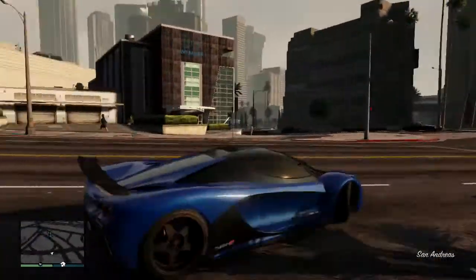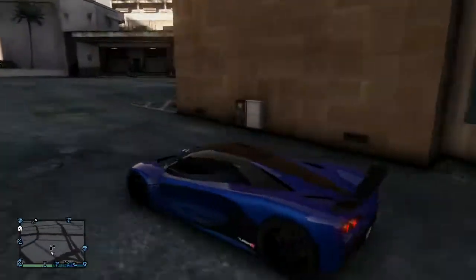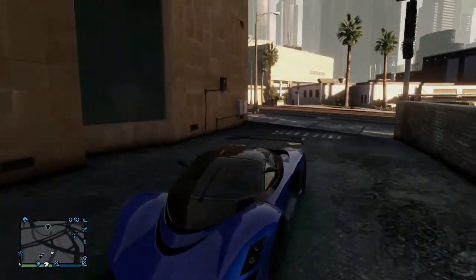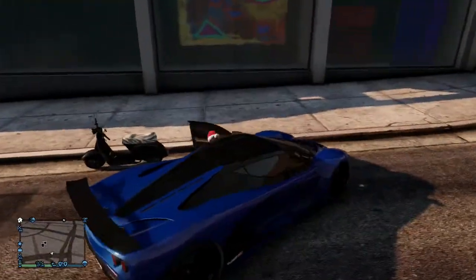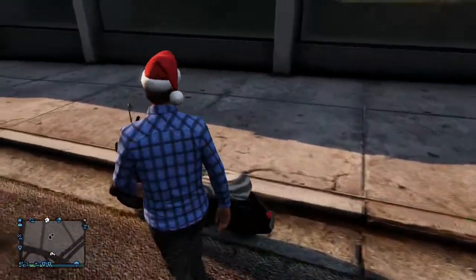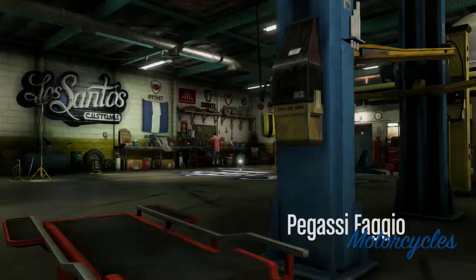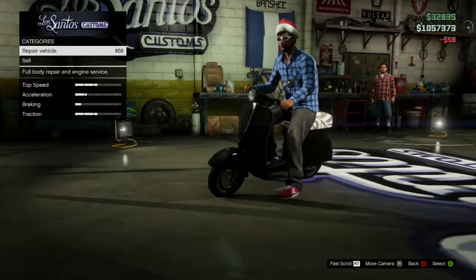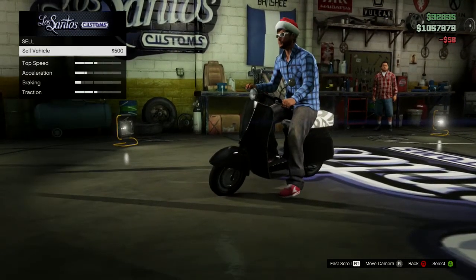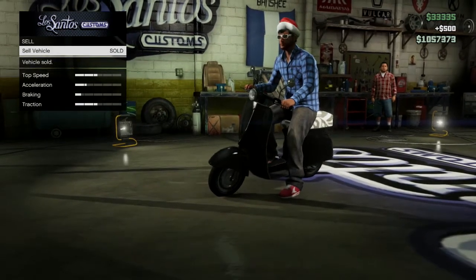Once you've spawned in the invite-only session, you should spawn near Los Santos Customs in your personal vehicle. Drive around and find a random vehicle off the street — we used the Fagio, but any vehicle will work as long as you can modify it. Drive it inside Los Santos Customs, repair it, then click Sell. As soon as you've clicked Sell, tap A or X as fast as you can.